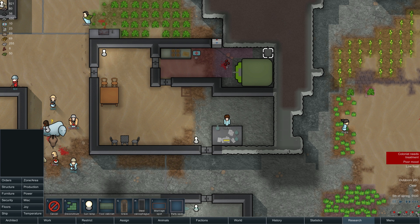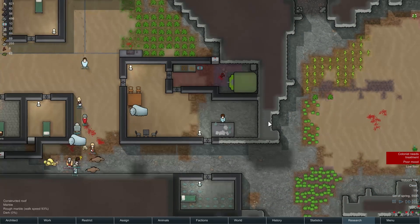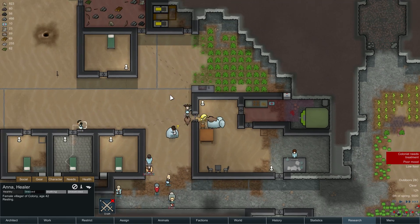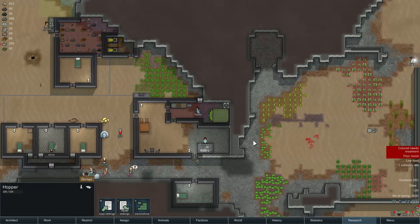I feel like you put it in the big side and the little side goes into the machine — that's how I think about those things. Anna's just eating raw meat. I don't understand why they're not using the dispenser. It's got power.